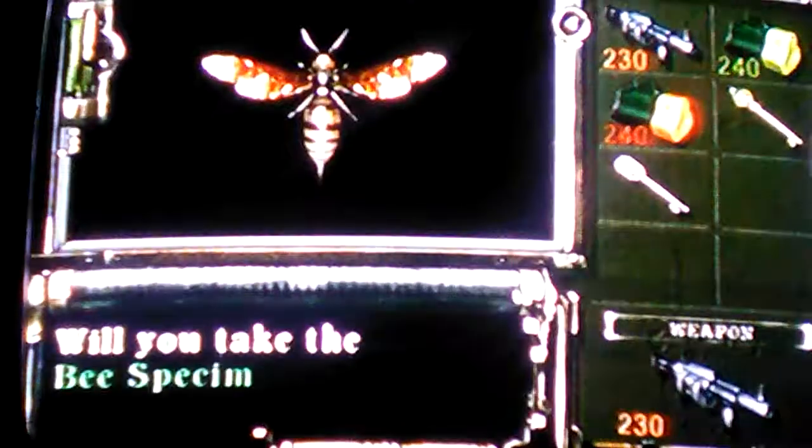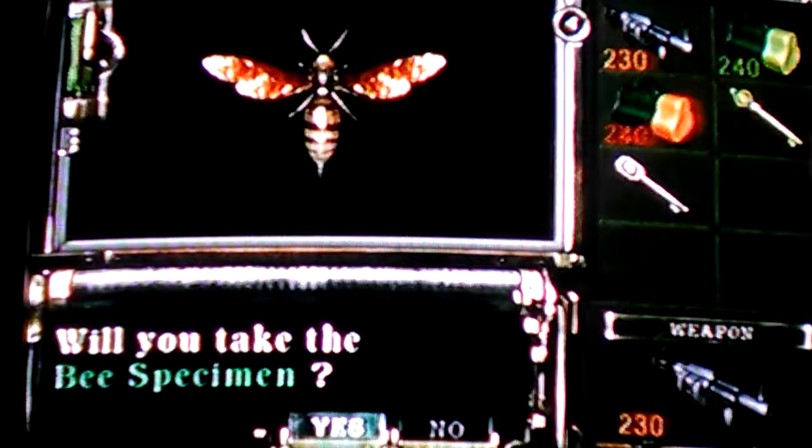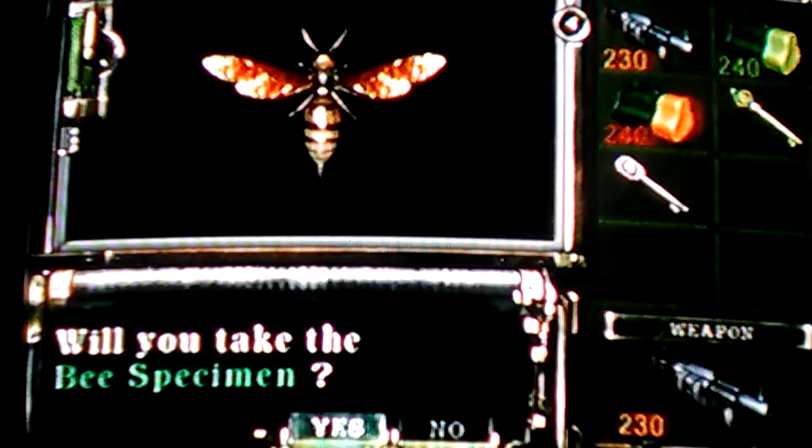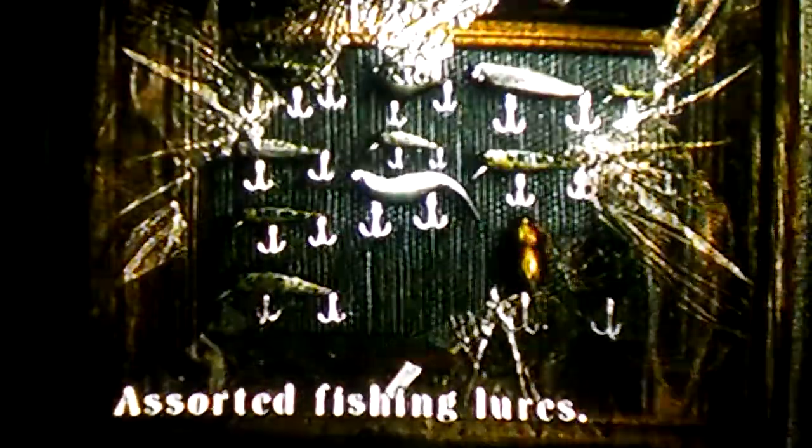Now if you notice, I in fact have a grenade launcher with 230 grenade shells, 240 furious shells and 240 incineration cells. That's because I did in fact do the cheat thing.